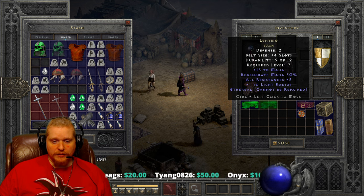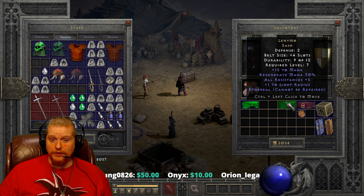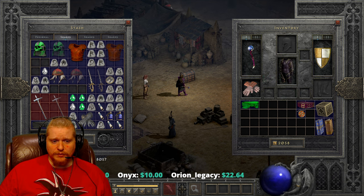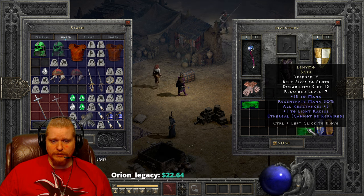Now it can spawn ethereal, and when it does spawn ethereal that is very sad. Unfortunately there is no way to make an ethereal belt into an indestructible item, so it's pretty much just use it and then throw it away when it breaks. Or you can just keep it as a Holy Grail item, just to say that you've found an ethereal Lenymo Sash.